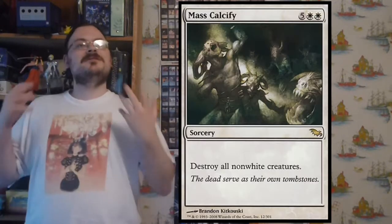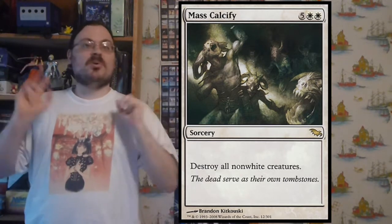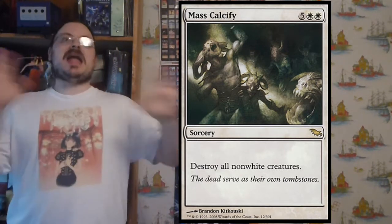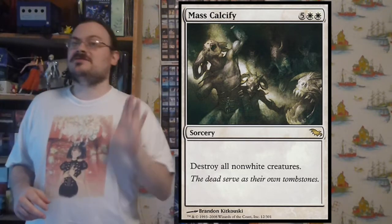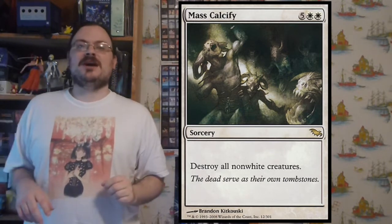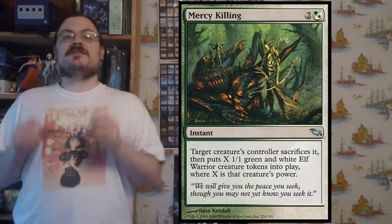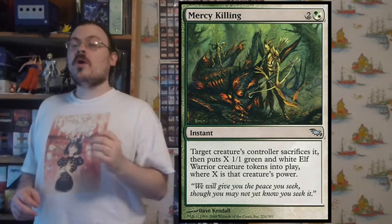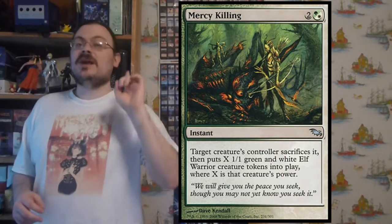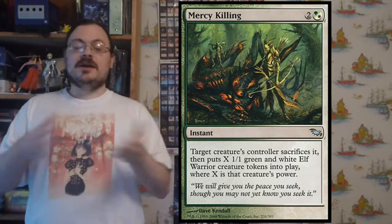Mass Calcify destroys all non-white creatures — a board wipe for everything other than white. If you're playing a straight white deck or even a multicolored deck with just some white, it wipes out all the non-white creatures. Mercy Killing: target creature's controller sacrifices it, then you put X 1/1 green-white elf warrior tokens into the battlefield where X is that creature's power. Get rid of a creature, get a bunch of elf tokens.